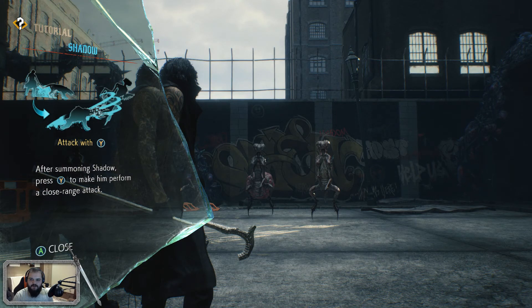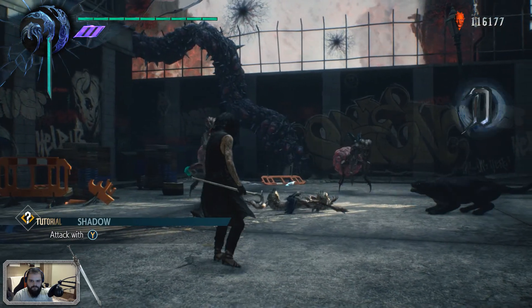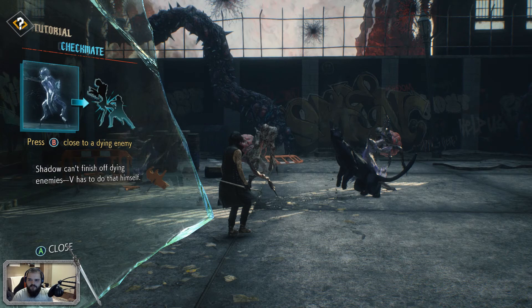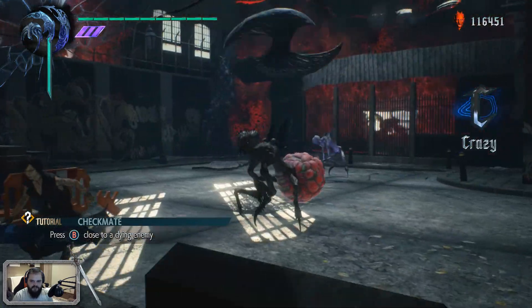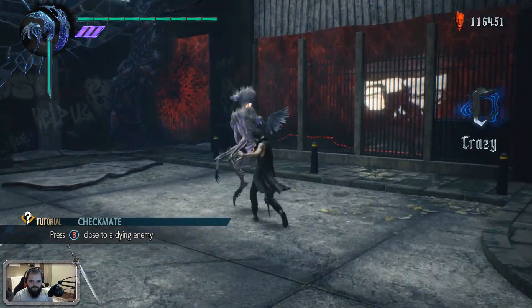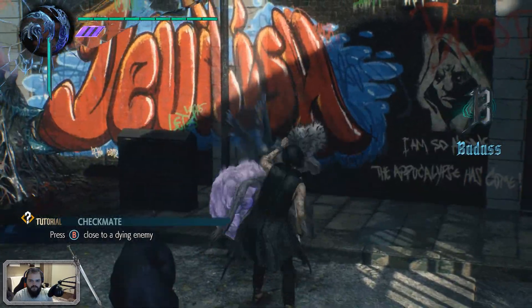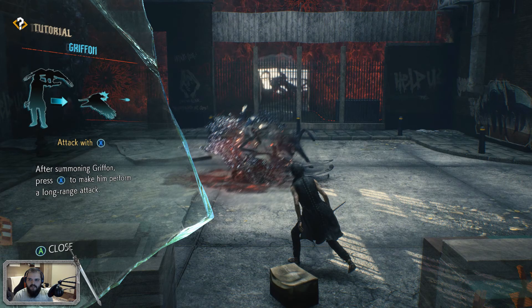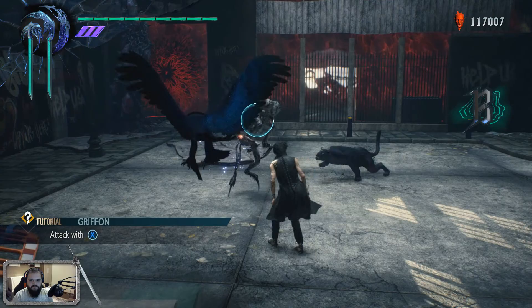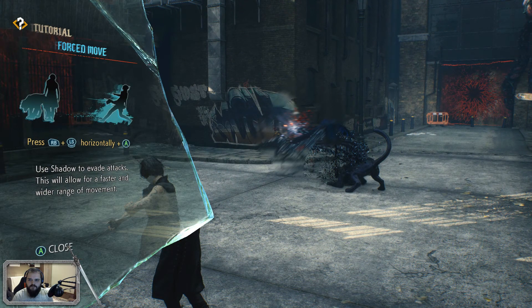Attack with Y after summoning Shadow — ooh, nice name. Press Y to make him perform a close range attack. Press B close to a dying enemy. Shadow can't finish off dying enemies; V has to do that himself. Shadow here. Interesting combat style. And the Griffon can attack with X. Right bumper plus — okay, to evade.